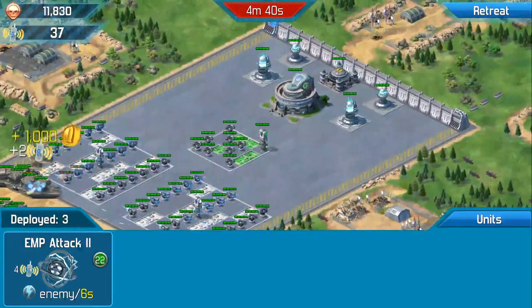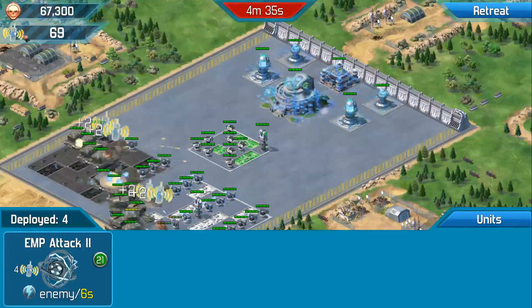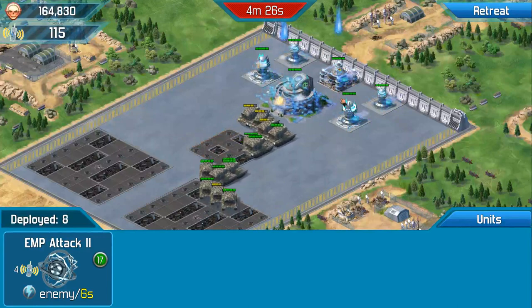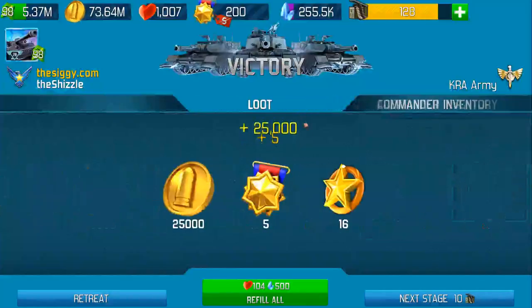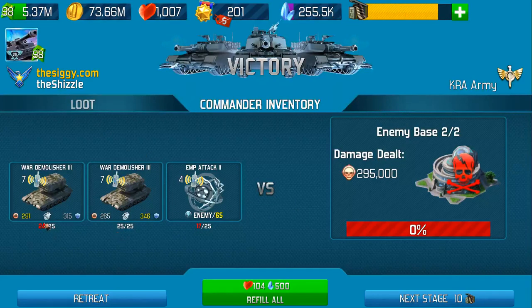Keeping an eye on this counter over on the top left-hand side - as you take units out it will increase, and as you're using EMPs and units or power-ups and units, it will decrease. And that's it - we're about done there. Looks like we didn't lose any units - well, he lost one. The replacement cost there is 500 thorium, so we're going to refill that and then take it to the next stage.